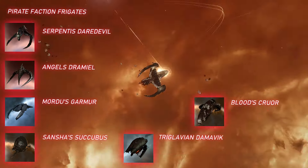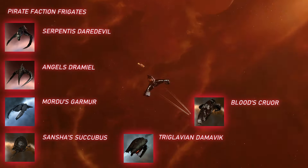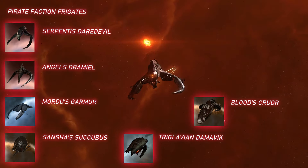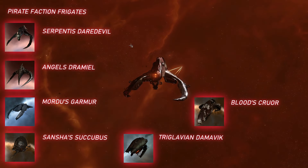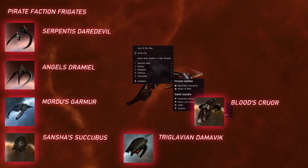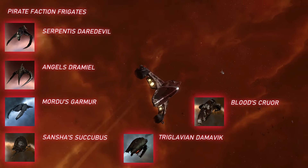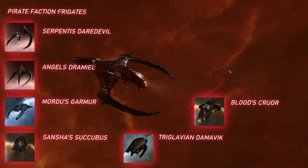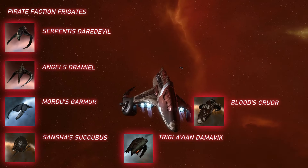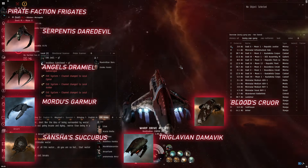For example, the Blood Raider Cruor can use energy vampires and has a bonus to Stasis Webifier range, or the Serpentis Daredevil, which is fast like an attack frigate, has a tremendous amount of DPS with hybrid turrets, as well as a bonus to Stasis Webifier strength, so that when it catches you, you aren't going anywhere and it'll melt you down. The larger pirate designs, like cruisers and higher, are typically just a much stronger variant of these frigates.